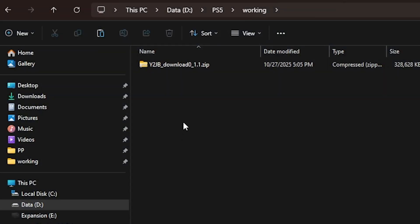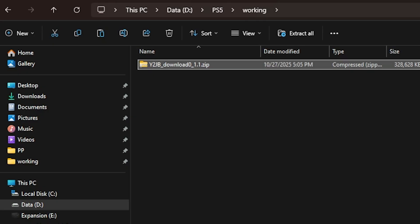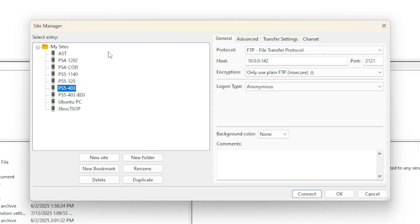On your PC, go ahead and grab that zip file and extract it, because we are about to FTP this to our PlayStation 5. Download, install, and run FileZilla. Inside the site manager, I've already got mine set up with my IP address and port 2121. Set encryption to use plain only, then select the Connect button.